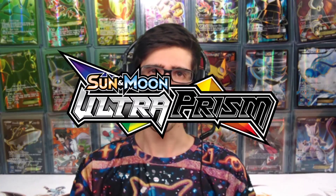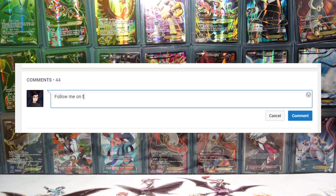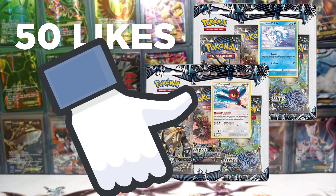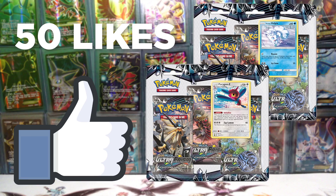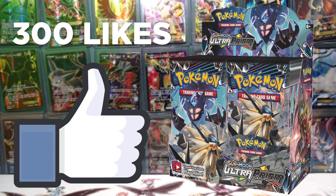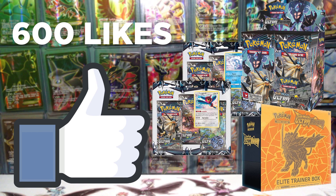To celebrate the new year and the release of the upcoming Sun and Moon set Ultra Prism, it is time for a giveaway. To enter, all you need to do is like, comment and subscribe with push notifications turned on. The prizes are decided by you guys: 50 likes gets a 3-pack blister, 150 likes an elite trainer box, 300 likes a booster box, and 600 likes is one of everything. The winner will be selected from the comment section of any Pokemon card opening uploaded from New Year's Day to February 4th, so be sure to enter while you still can. Good luck everyone!